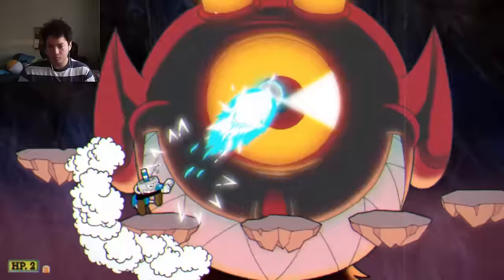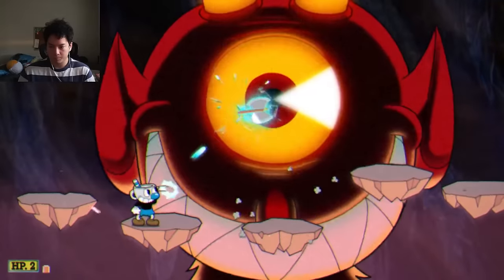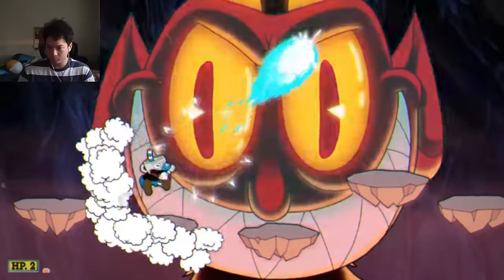The second phase is even easier with the peashooter, since he has a lot less attacks with a lot less things to dodge, and his eyeballs are just so gigantic that you can shoot at them and they'll hit no matter where you shoot from — unless you're aiming at the ground. If you just aim up, you'll hit his eyeballs.